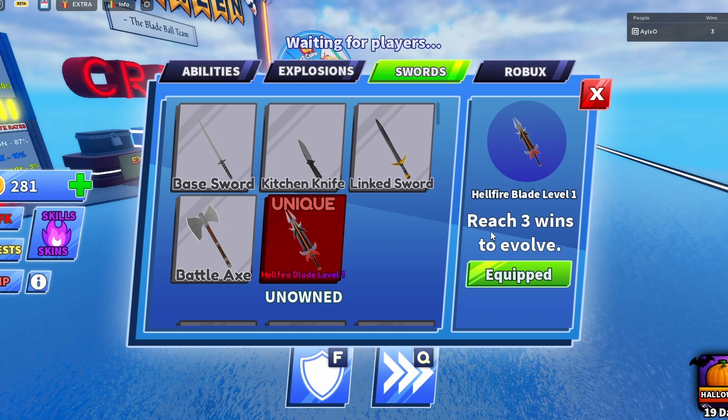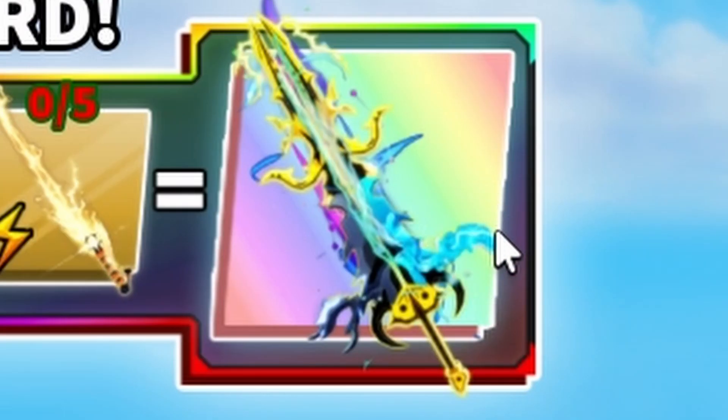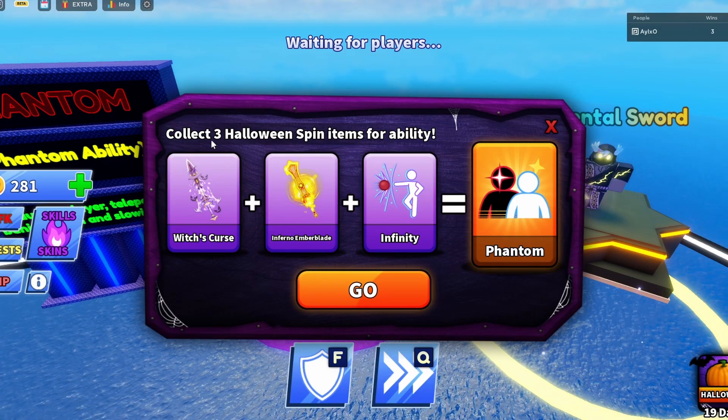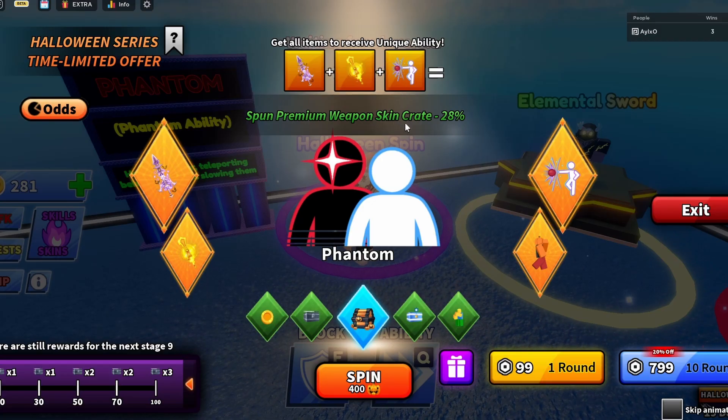I got this blade called the Hellfire Blade, and basically once I reach 3 wins it evolves. The new update is very cool — you can get a mega reward with this blade if you get all 3 of these blades: the wind, the water, and the lightning. We also got these Halloween spins. I'll spin one for the video — premium weapon crate, okay, I guess.